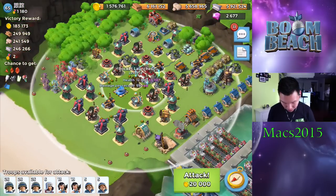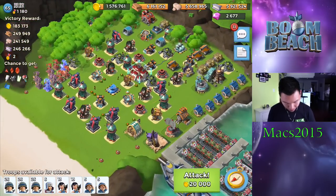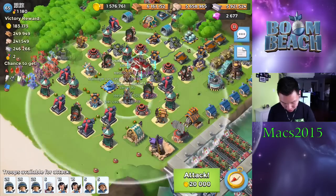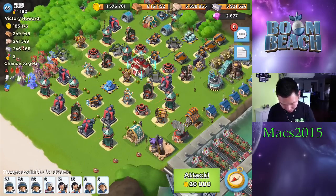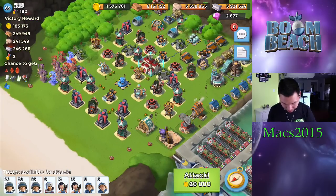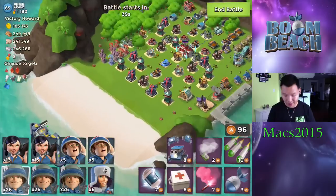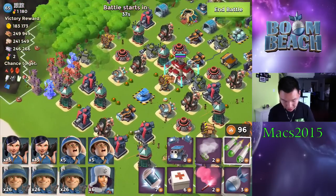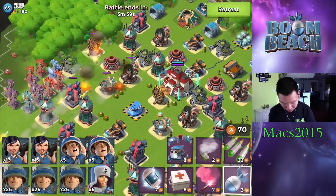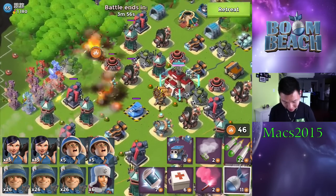This is another base with two ice statues. We can do the same thing. The good thing is I can shock this whole cluster here. Ordinarily this type of base setup I would just use TGRM, but it looks like we can try with RZM.